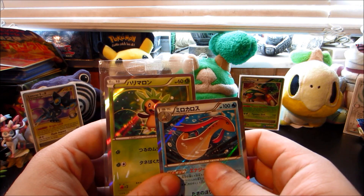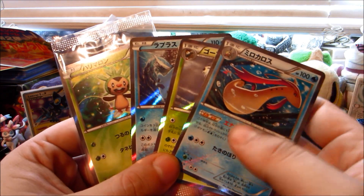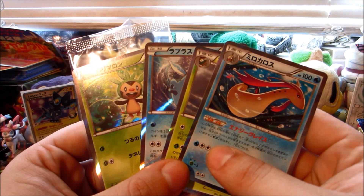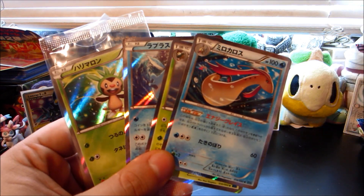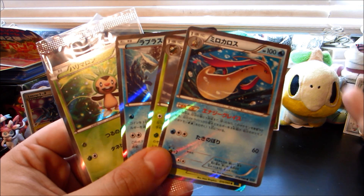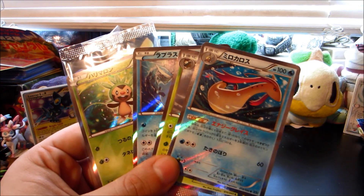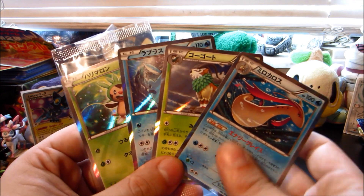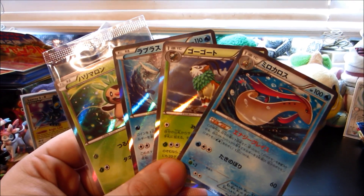Of course we got this beautiful Chespin promo too - really excited about that. We got Gogoat, Meloetta, and Lapras, so we definitely got the water and grass theme going on. I hope you guys are excited for those Wild Blaze booster boxes as well as the Hawlucha EX boxes - I'm opening quite a bit of those - and I've got three Rising Fist booster boxes on the way too, so stay tuned! Thank you guys so much for watching. I'm sorry this video took a little longer, I just wanted to take my time. Next videos will go quicker. Let's get this to 100 likes for the first Japanese opening on the channel - see you all next time, WateringGrass out!